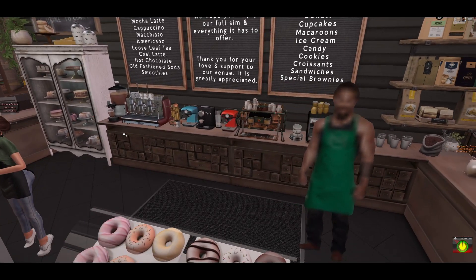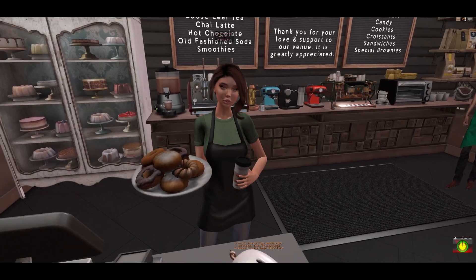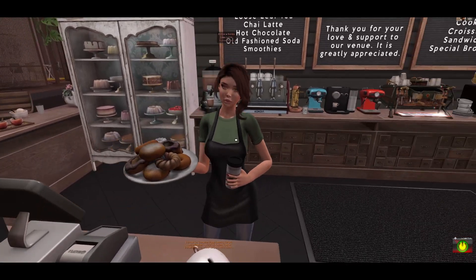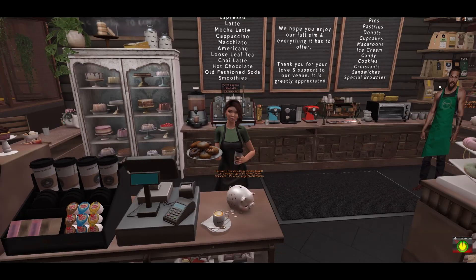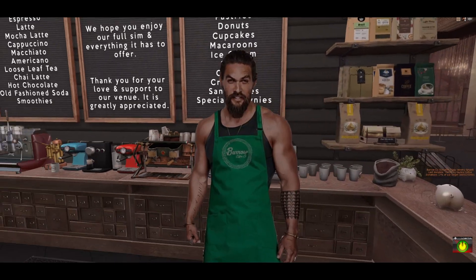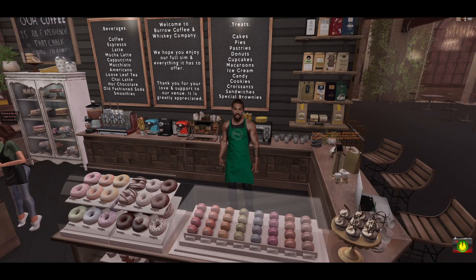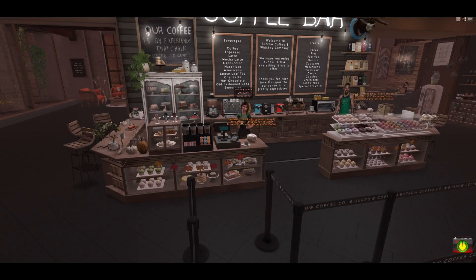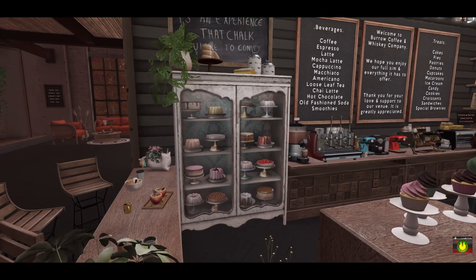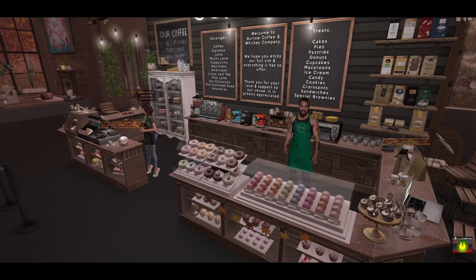This is our coffee bar area and we have a variety of different coffee items and pastries. You can click the espresso machine here and it will give you options for various drinks. This was a Jason Momoa barista cutout that Chris Lehman of Botanical made for me a while back. Lana Latte is our bro bot — she has quite the personality and she's always got donuts you can grab.